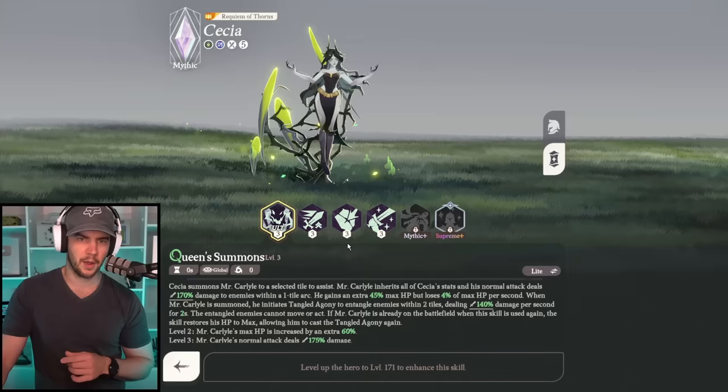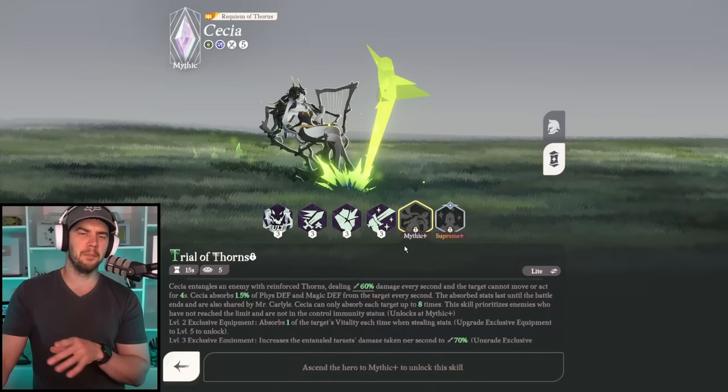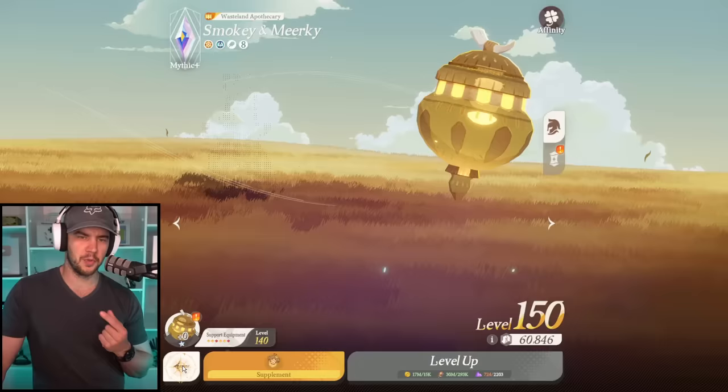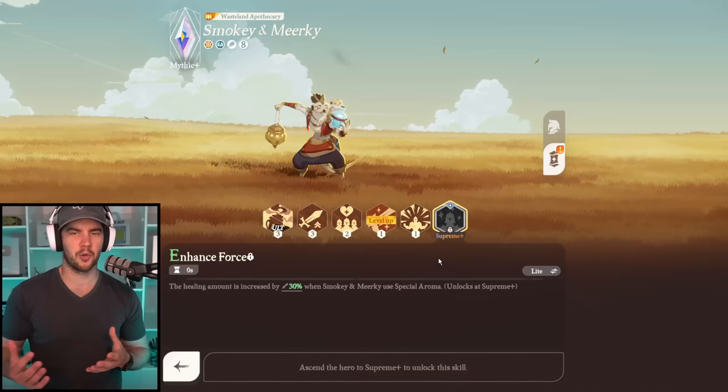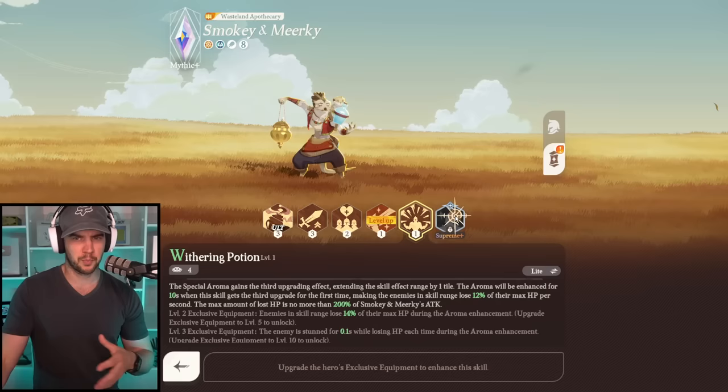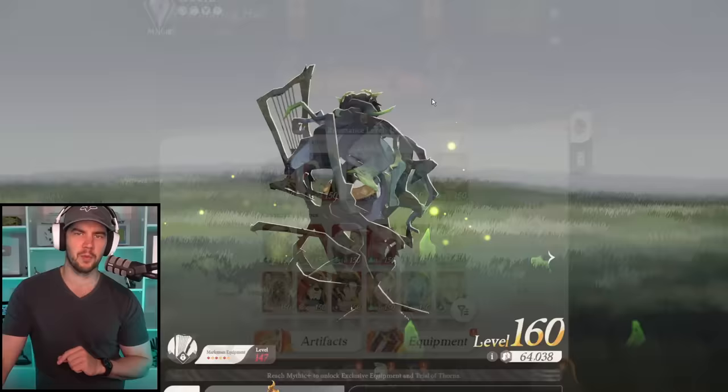At mythic plus you can unlock your exclusive equipment, which is where you get a lot of benefit on a lot of characters, and you can upgrade the exclusive equipment through this menu. Exclusive equipment is mythic plus, and then at supreme plus you're normally just getting another stat increase. So mythic plus is going to be the core fundamental change for a lot of characters — that's your main ascension milestone. Supreme plus is for getting the absolute max potential out of them.